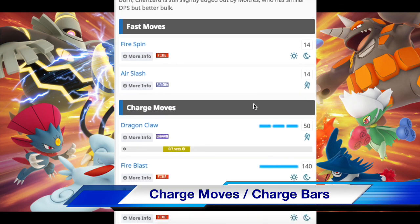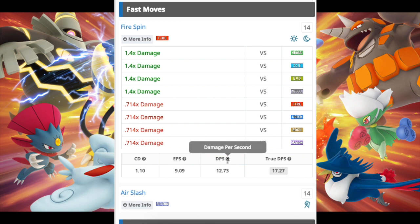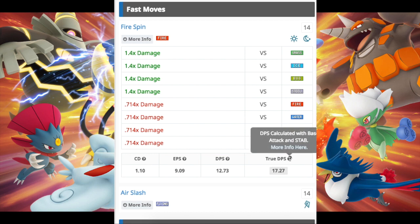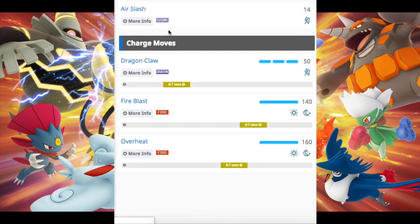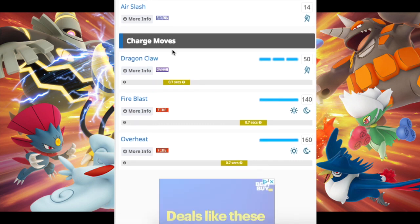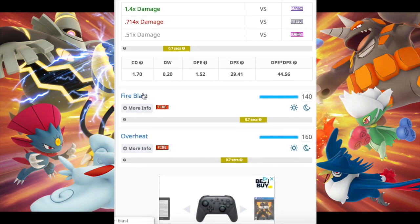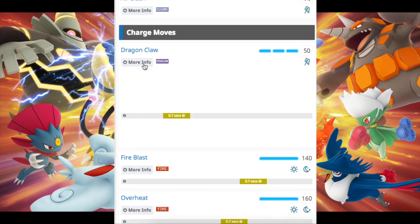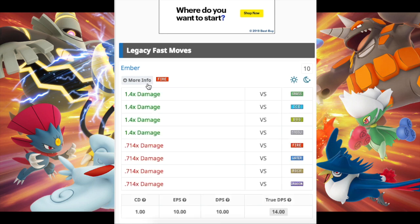For charge moves and charge bars, I'll leave a link in the description for Game Press — my favorite resource for checking these. Let's get familiar with some terms: DPS is damage per second, EPS is energy gain per second, and true DPS is how much damage you're actually doing per second. For charge moves, I like to pay attention to moves that are a bit faster. Three-bar charge moves are going to be a lot quicker. For example, Dragon Claw on Charizard is very fast-hitting, and Blast Burn is also devastating.